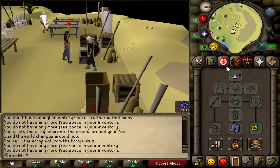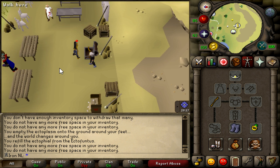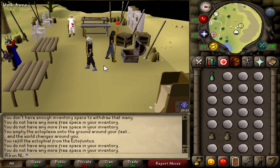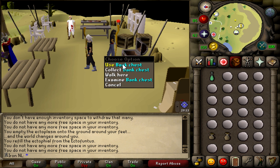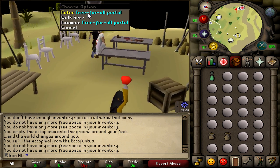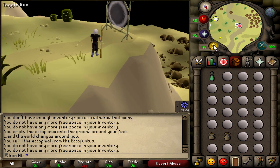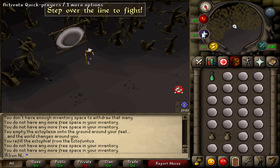What am I wearing? I have a cosmic tiara, Dramen staff, boots of lightness and a ring of duelling. We are at Clan Wars because there is a quick bank to get your pure essence, and you can use the white free-for-all portal — if you enter and leave it, your run energy will be fully restored.